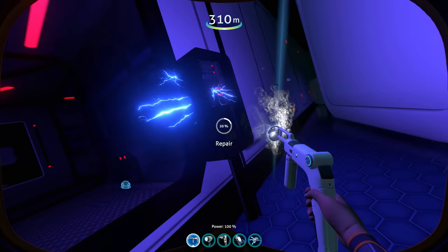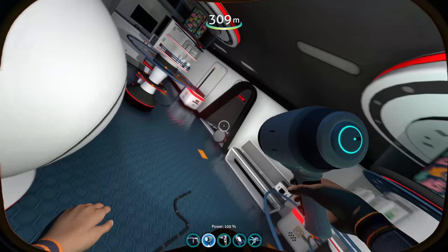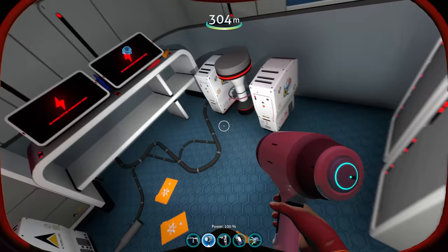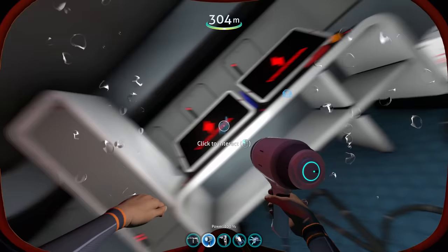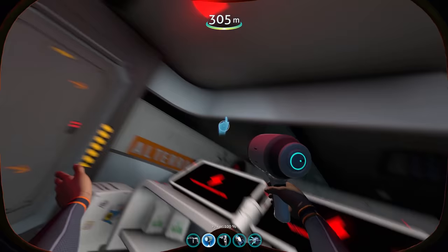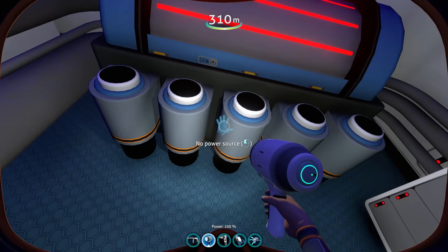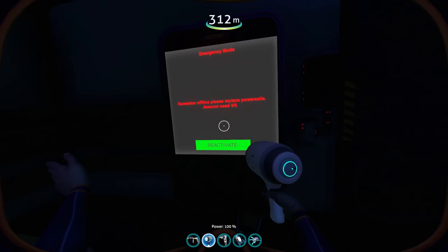Okay, I found this little electrical box here. There are more electrical boxes that we need to repair it seems. But I saw another thing down here. Would you look at that? We are in the control room now but I can't really do anything yet because everything seems to be powered off — no power because we're in emergency mode. Please replace power cells. So we need five power cells, but nothing the power of console commands cannot do. Okay, let's reactivate.